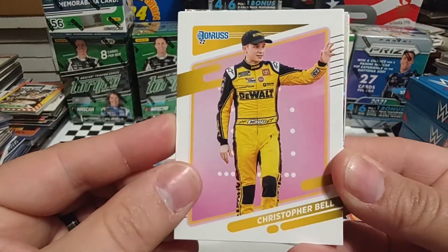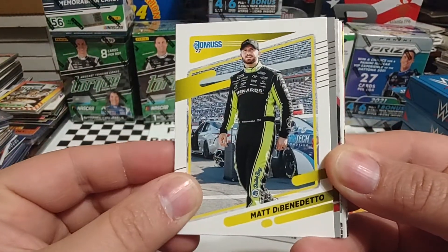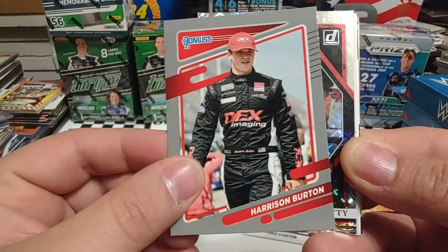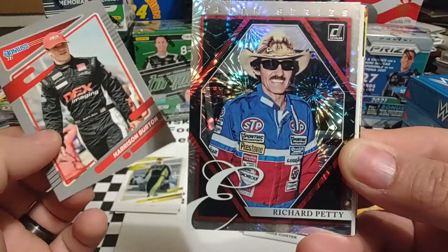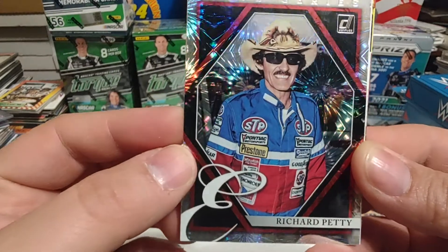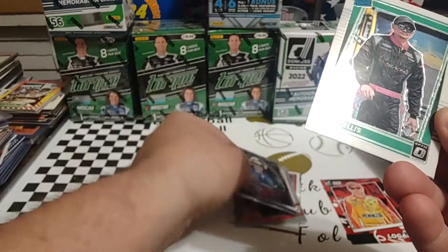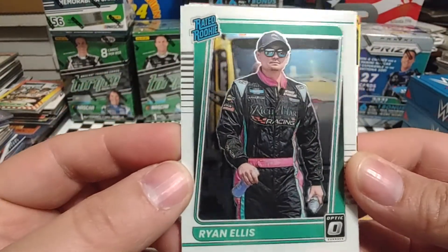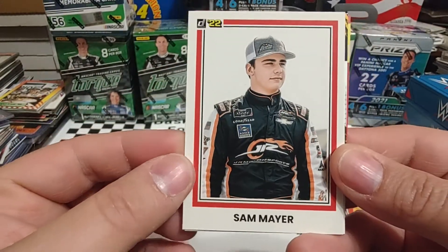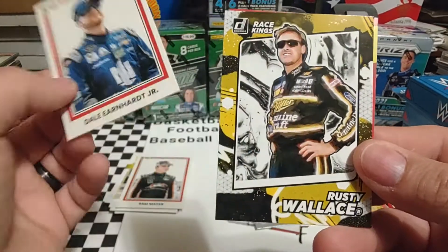Start off with Christopher Bell, then Matt DiBenedetto. We have a gray border Harrison Burton. We have another Explosion — Richard Petty Elite Series, and this is the Explosion tier. That thing just looks amazing. Been getting a lot of nice Richard Petty cards lately. Ryan Ellis, Optic Rated Rookie. Back to some base — Sam Mayer, 81 Donruss throwback, and Dale Jr., 81 Donruss throwback.